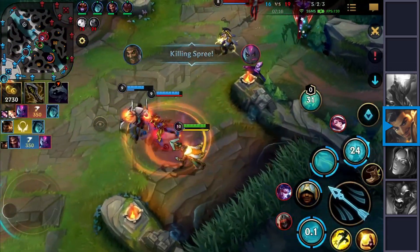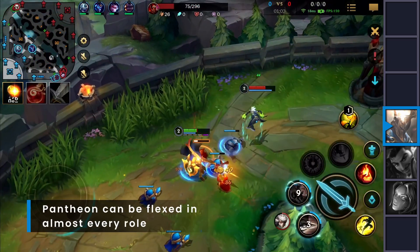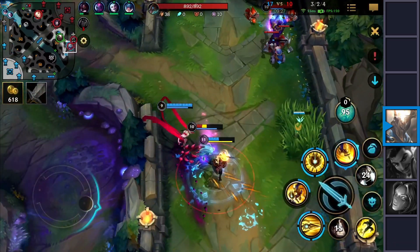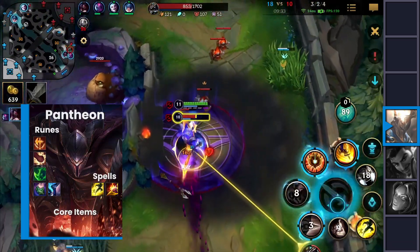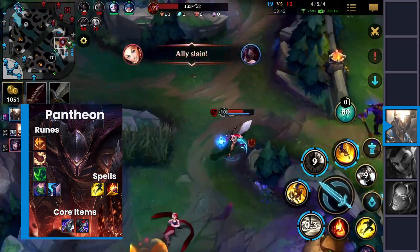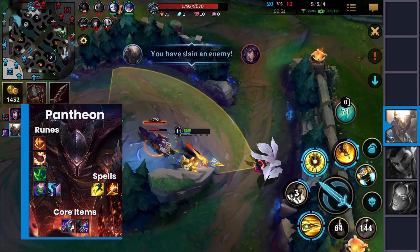Last but not least, the ninth build is for Pantheon. He has gained popularity over the season and is a real pocket pick for Baron lane and jungle. Sometimes you can even use him in the middle lane, but that's rarely an option. His empowered second ability hits you multiple times while playing on-hit effects. Adding items like Black Cleaver and Blade of the Ruined King to the mix, you take away huge chunks of the enemy's HP almost instantly, getting them closer to the execute threshold of your first ability. Once they're close enough to that HP value, your first ability is going to explode them — and it's literally that easy.